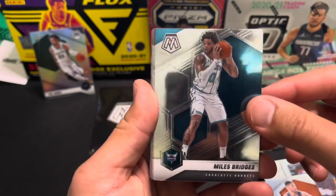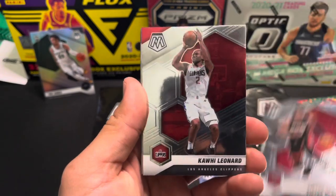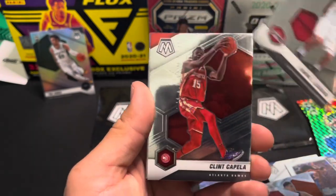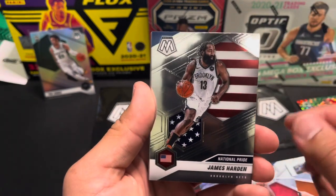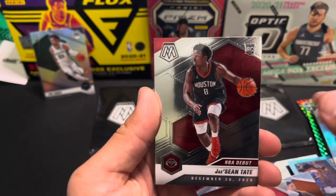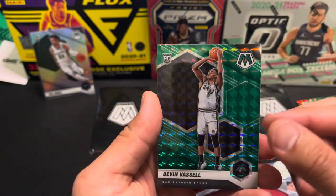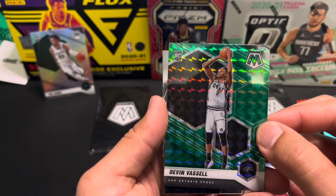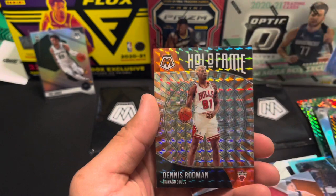Steven Bridges, Robin Lopez, Oladipo, Kawhi, Clint Capella, James Harden, Dirk. So that cello pack — nothing too great yet. Another rookie green Devin Vassell, then we got the insert Donovan Mitchell.